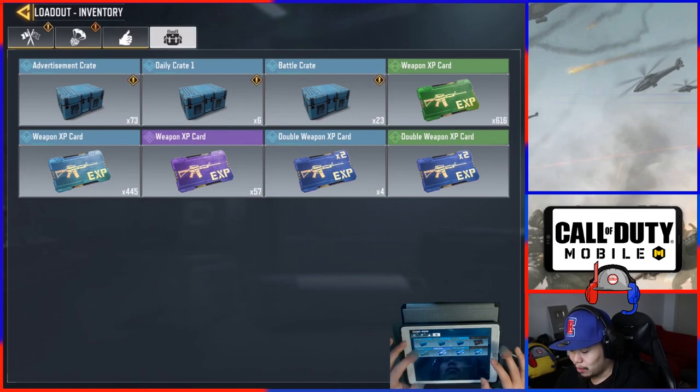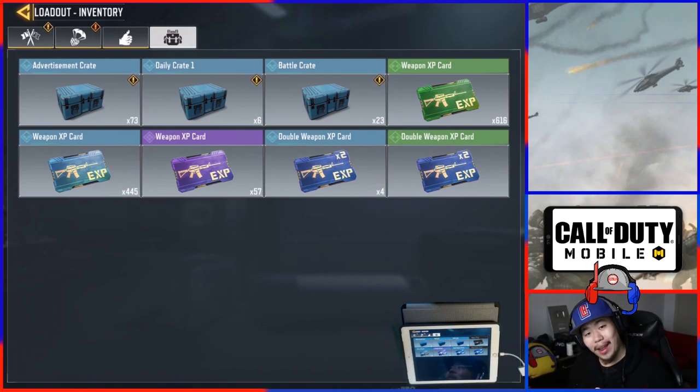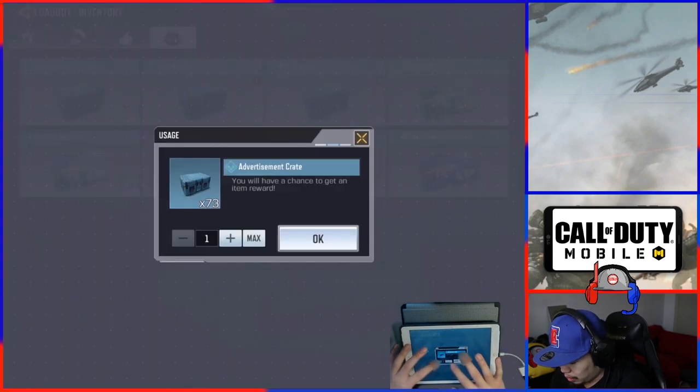I have 73 advertising crates, 6 daily crates, and 23 battle crates. If we can pull some Halloween stuff from there that'd be great — so it's over 100 free crates we're going to be doing.